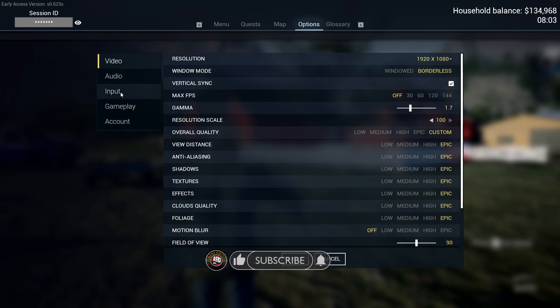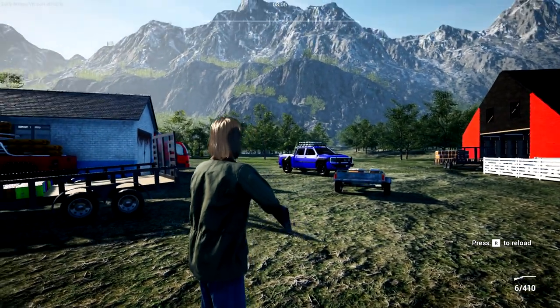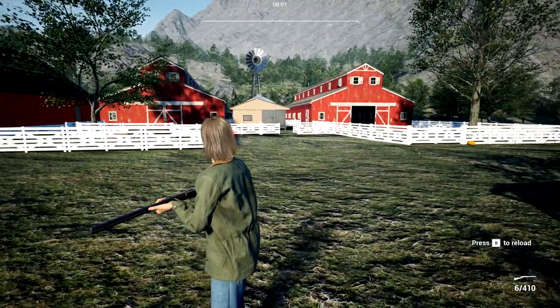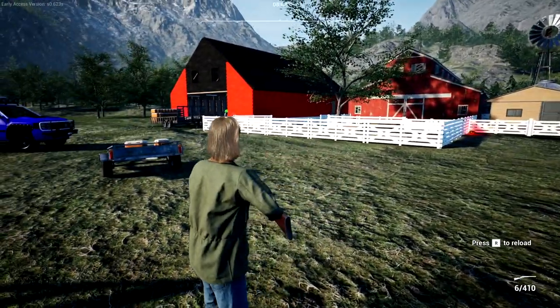Go to Options, then Gameplay, and you can turn down night time in minutes. Right here it's at 60, so we have a little bit longer. I think sunset will just be a little bit later than it used to be — it used to be really early. We're back in action and looking great. I can also turn off thunderstorms.